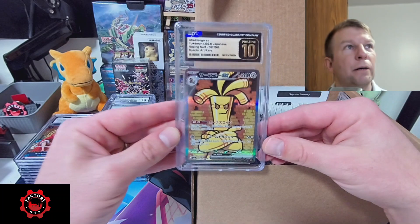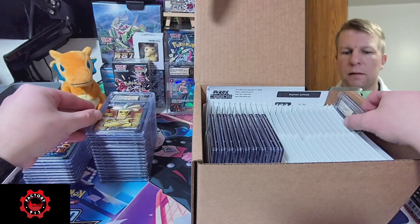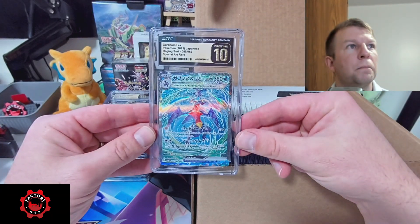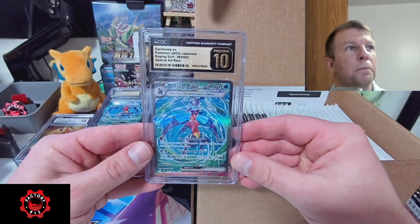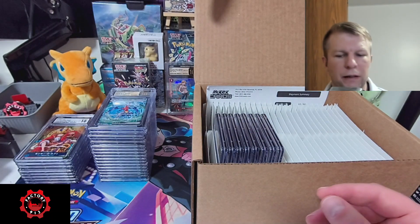Gold Dango — that one's really nice. Garchomp. Another Pristine Garchomp. That's such a good looking card. So one of those will go up for sale for sure.